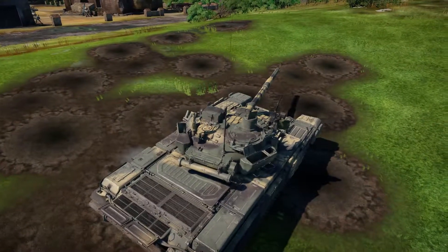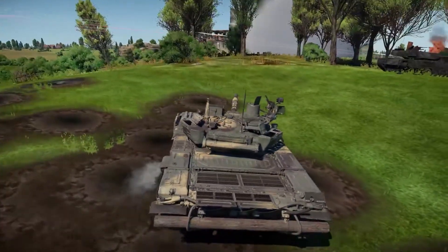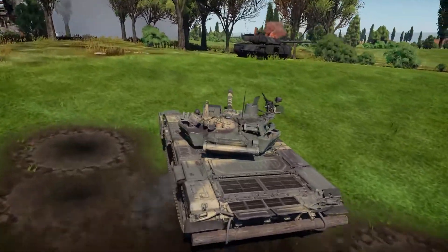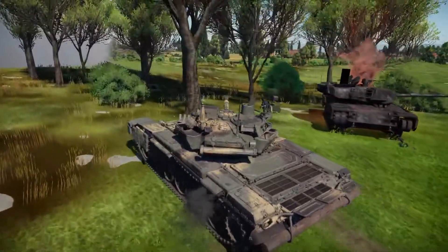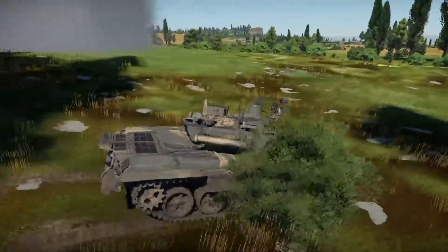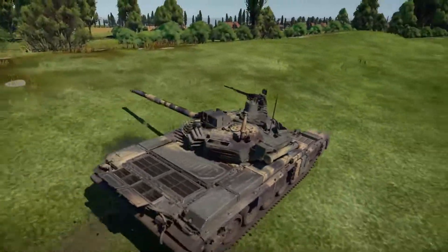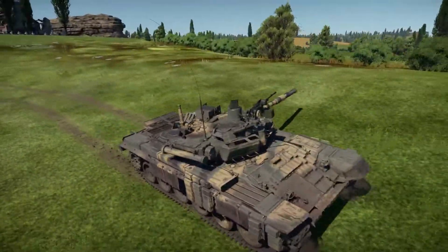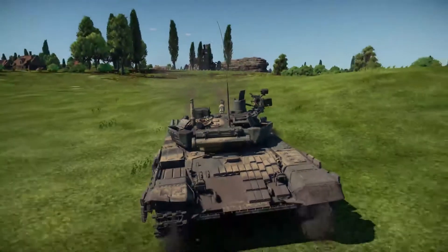Jumping over to survivability, I consider two things when scoring this category: how well does the armor do to stop the rounds, and can the tank and crew survive when taking damage? The T-72 Terms does neither well. With only three crew members, if you pen anything along the side of the tank, you will more than likely get ammo racked or lose your commander and gunner, destroying your tank. If you take damage to the lower plate or driver window, you will likely lose all three crew members or get ammo racked.